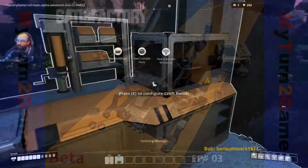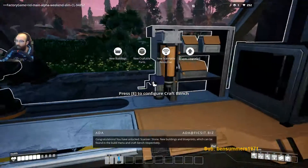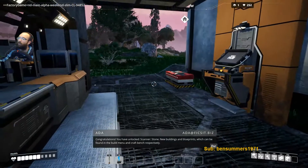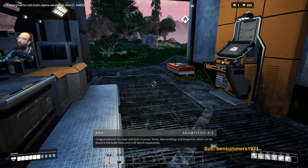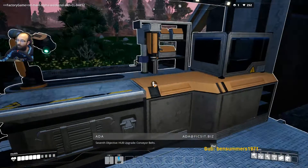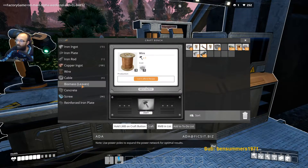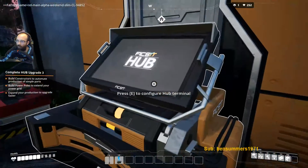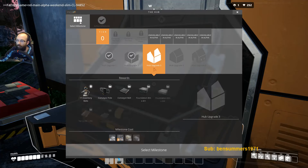Congratulations, you have unlocked scanner stone. New buildings and blueprints can be found in the build menu and craft bench respectively. Seventh objective: hub upgrade conveyor belts. Note: use power poles to expand the power network. Constructors are capable of constructing copious parts, but only one type at a time. Okay, I need limestone — I need to find limestone.